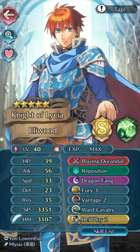So let's go here, we have Eliwood with Blazing Durandal on hand, actually. Blazing Durandal, Fury 3, Vantage 2, War Cavalry and Death Ploy 2, fantastic.